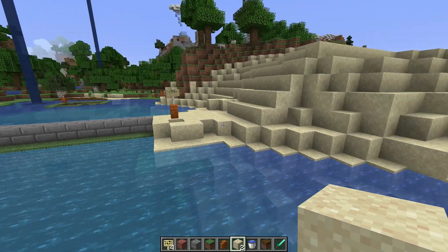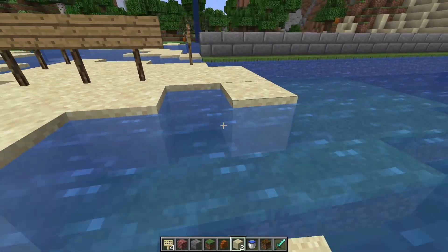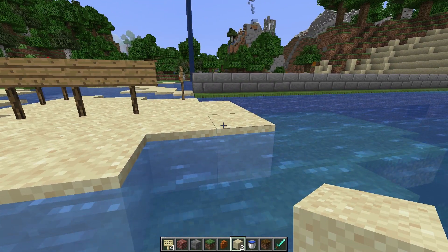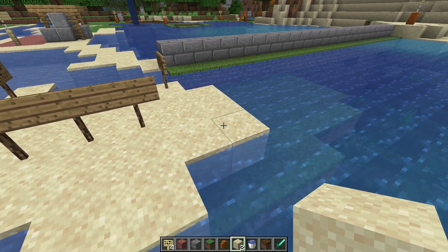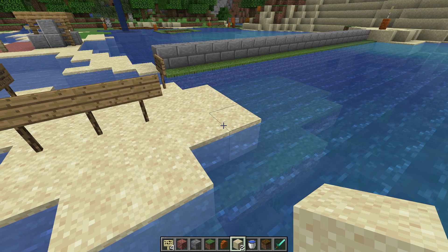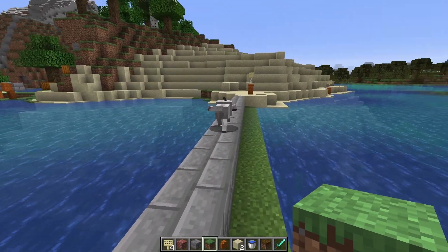We also have a tidal landscape — a landscape that is affected by the tides, both high tide and low tide. We find this type of landscape in the Wadden Sea. Due to rising sea levels, we need extra sediment to keep it in balance, so we add extra sediment to those areas.